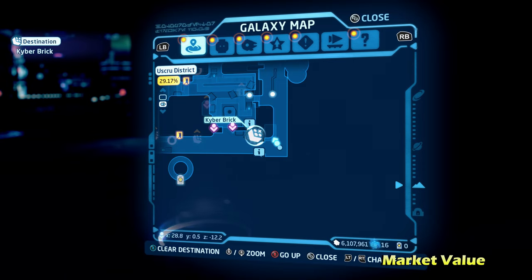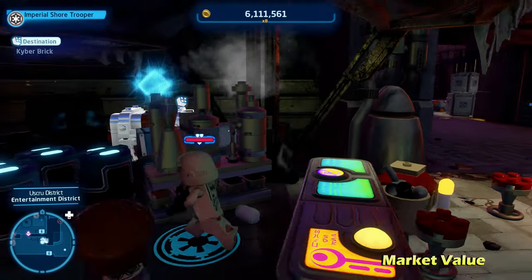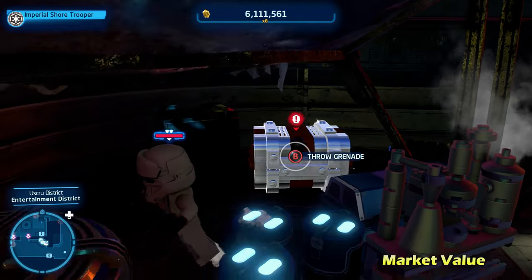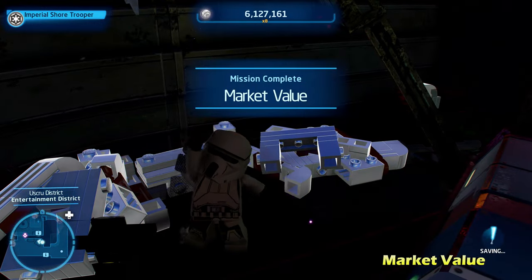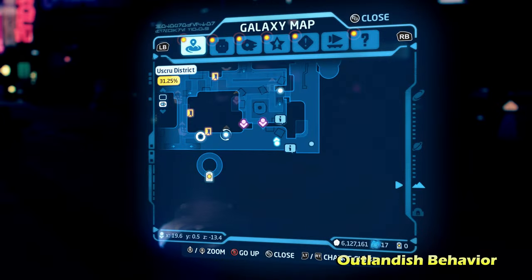Next up, we're going to do Market Value — yet another easy one. This is going to be sort of to the left of the one we just did. Behind some LEGO objects is going to be a silver LEGO object, which you can destroy with a villain character's grenade, and you'll get the kyber brick for Market Value.